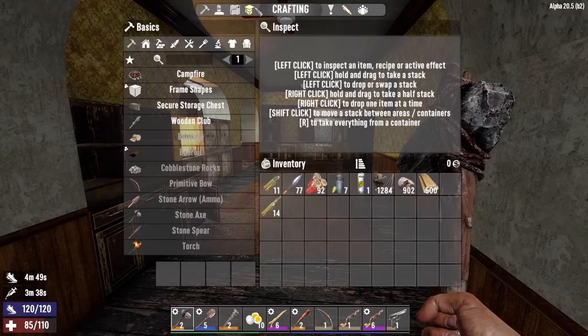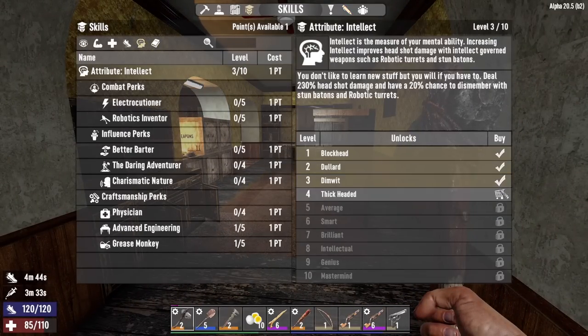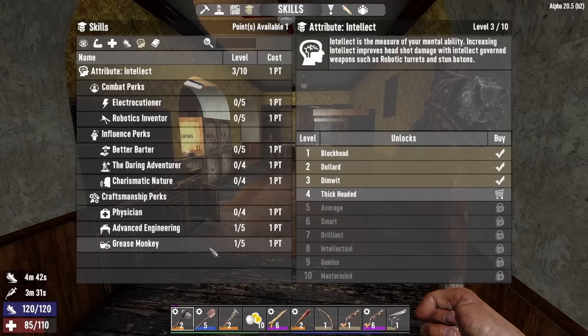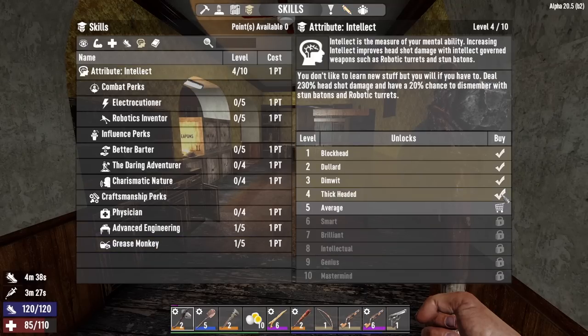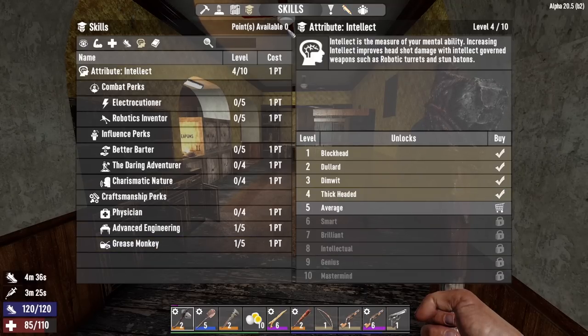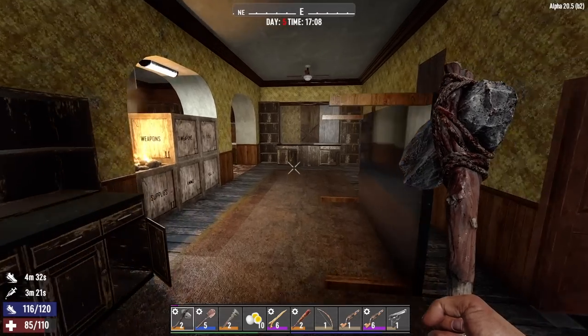Now skill points — we've got two of them. I'm pretty sure we've got to put both into intellect, because we've got to get it to level 4 to unlock the minibike. Yes, level 4 — done. Now we just need to level up one more time and we can unlock the minibike. I'm sure we'll get there during the horde.